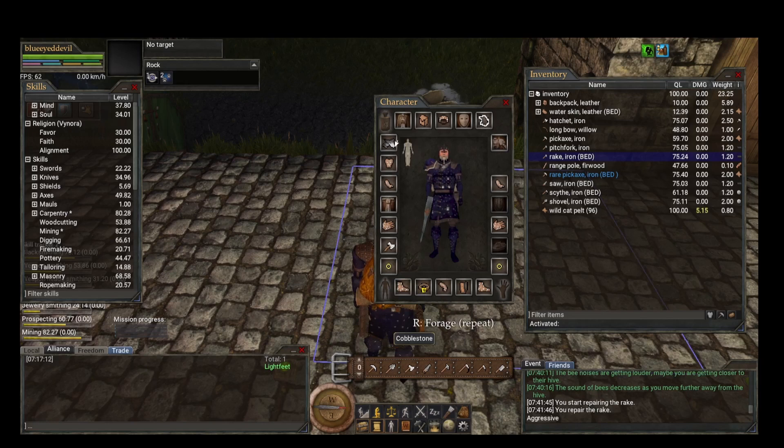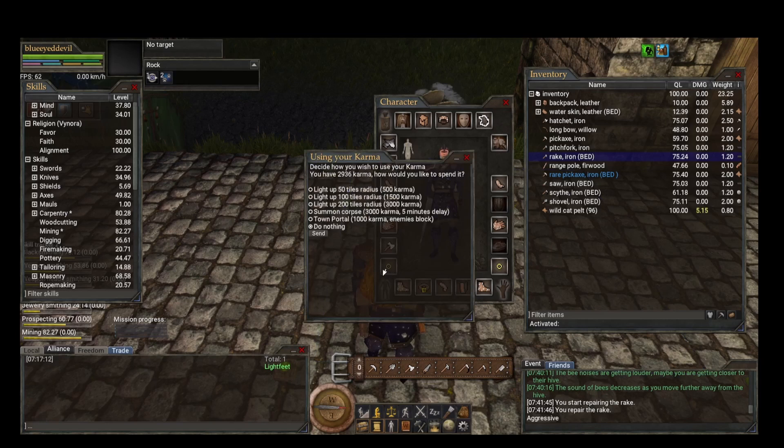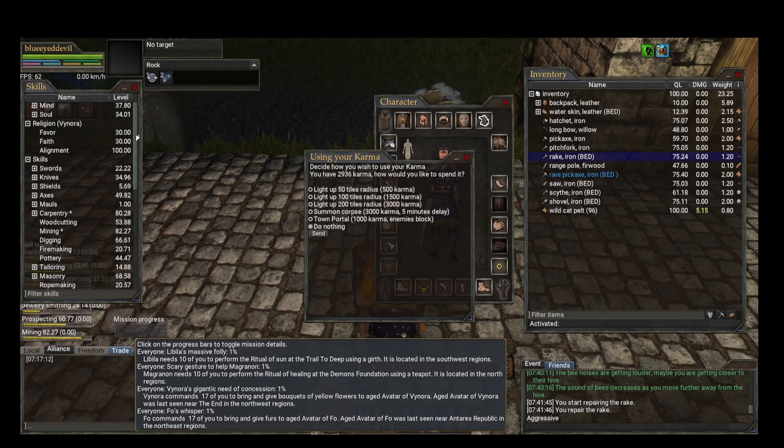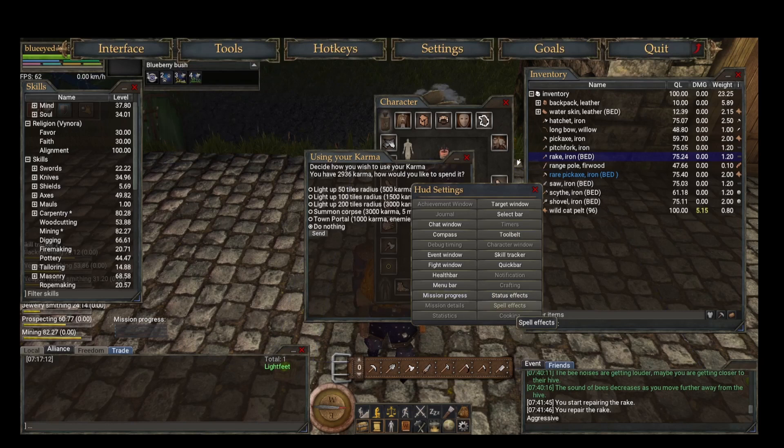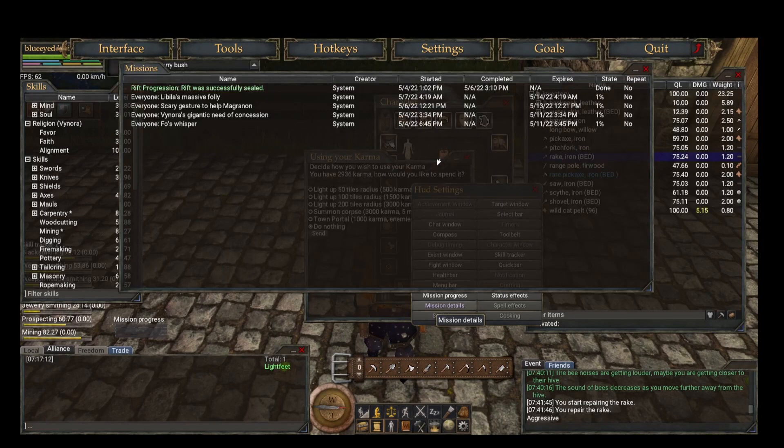Karma is also in the settings. With enough karma you can light up tiles, summon your corpse, or portal to where you need to go. Earn karma by completing missions or consuming source salt or source water — missions are the biggest source. Pull up mission details by double-clicking a mission to see your progress.